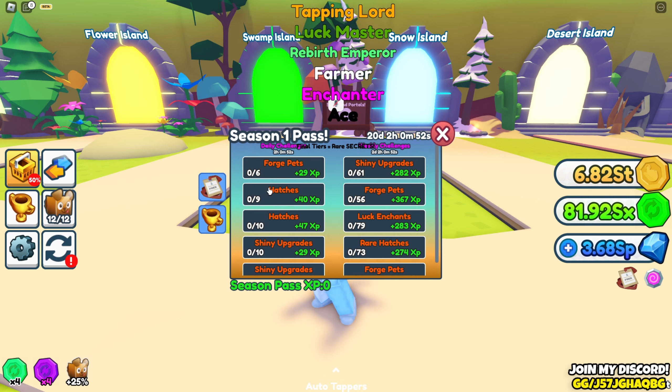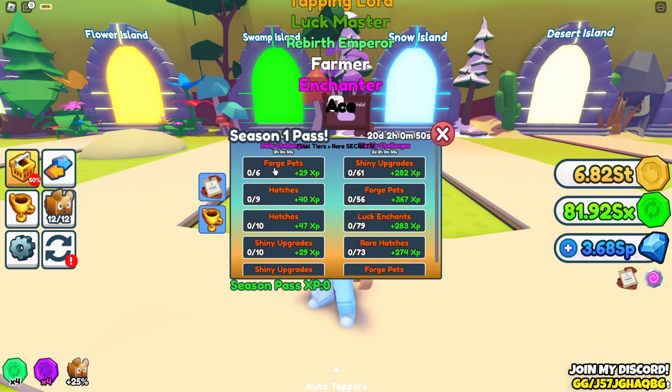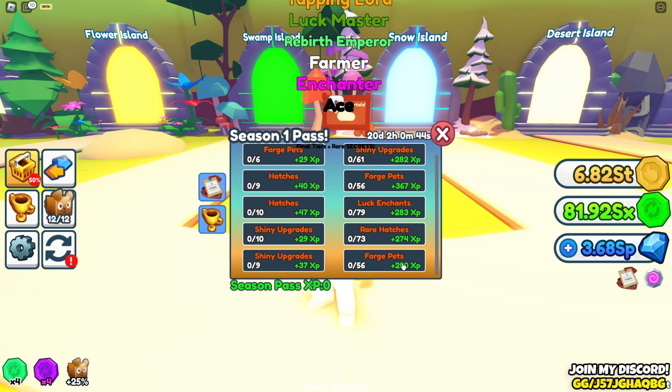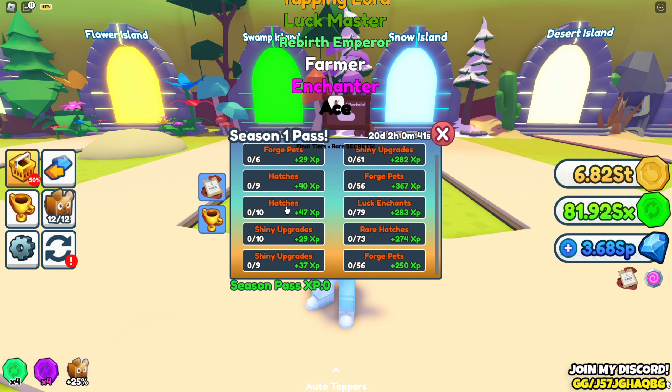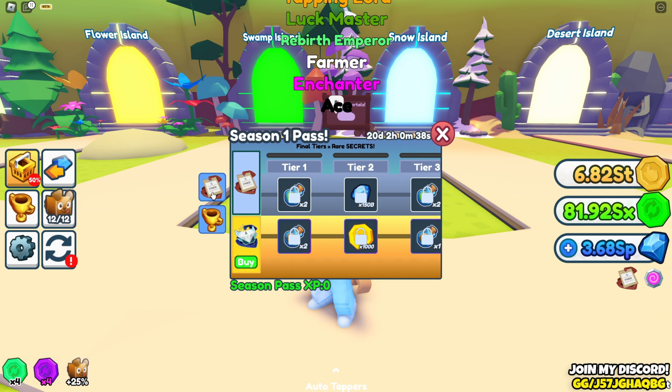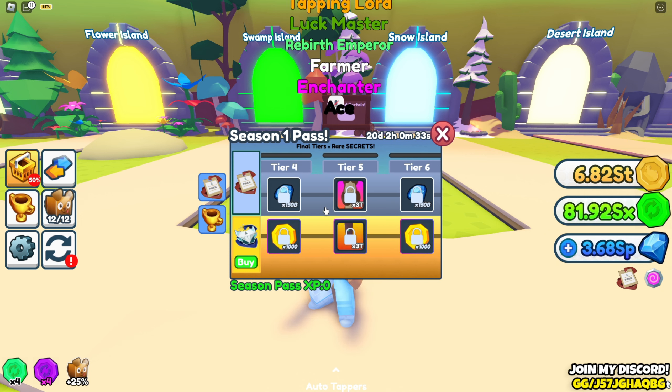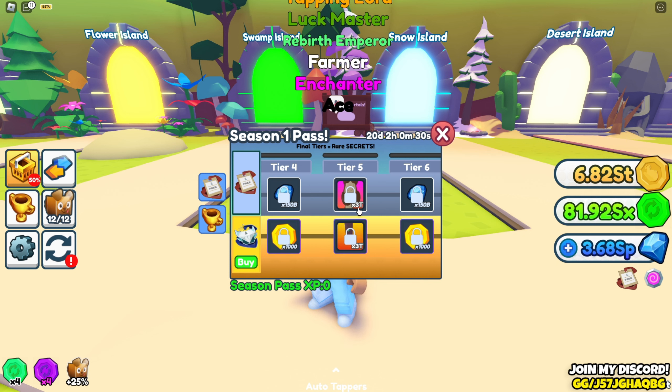It looks like you unlock tiers by doing certain challenges — forge pets, do shiny upgrades, forge pets luck and chance, rare hatches, forge pets, shiny upgrades, shiny upgrades, hatches and hatches. Then it looks like you get XP gems, more XP gems — I'm thinking this is a pet that does three trillion, which is kind of trash.